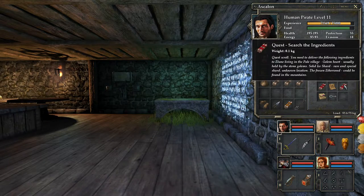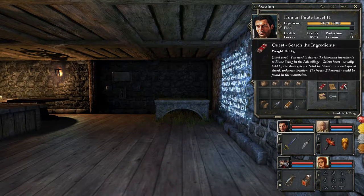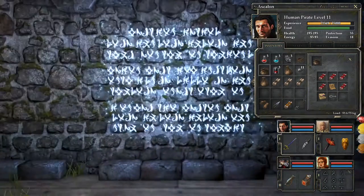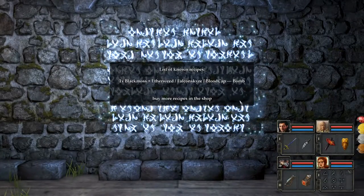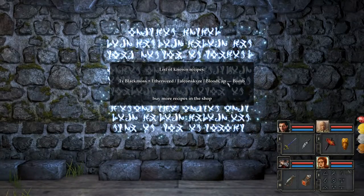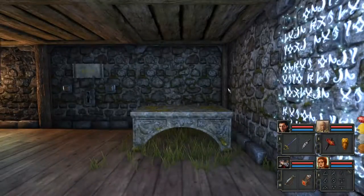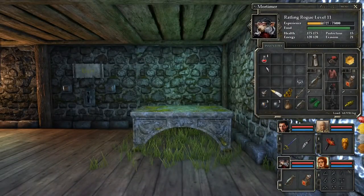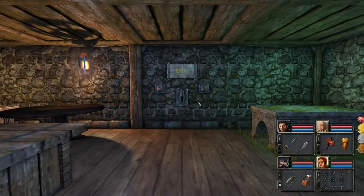Golem Heart — usually held by stone golems. I have three of them. Solid Ice Shard — rare and special shard, unknown location. I don't think I have one of those. A frozen Aetherweed could be found in the mountains — so an Aetherweed that has to be frozen. Known recipes: Black Moss, Aetherweed, Falcon Sky, or Blood Cap Bomb. Does this mean that I don't need to know alchemy myself? I can have Elun do it for me? I wonder.